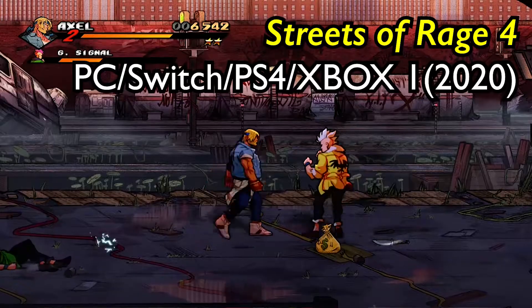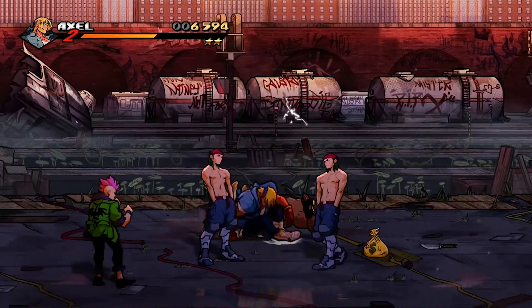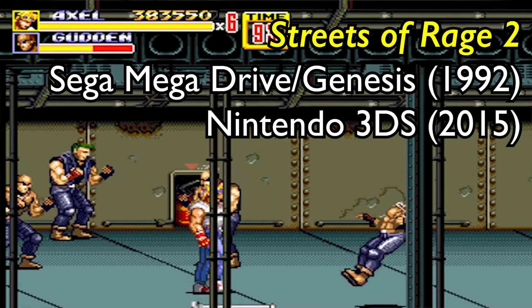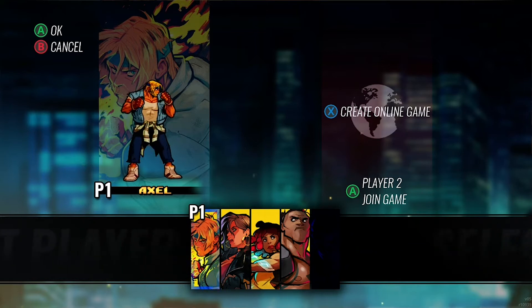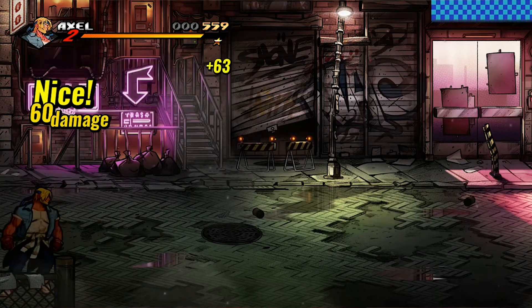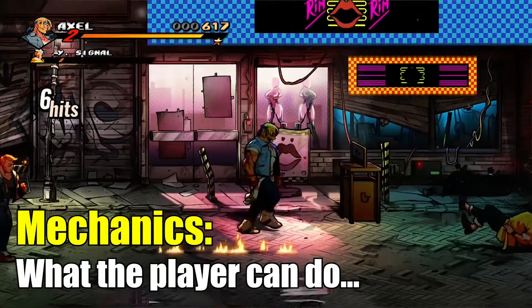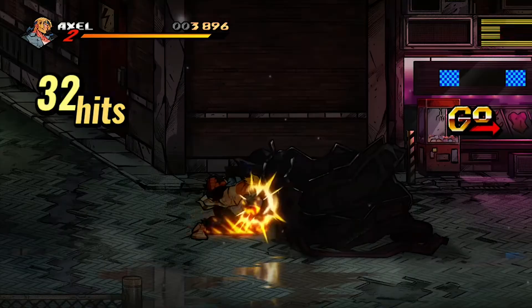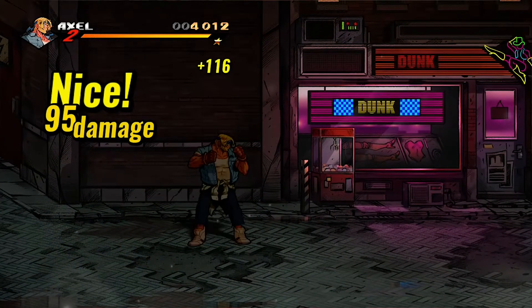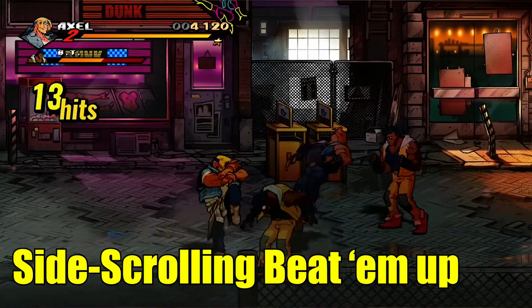If we compare Overcooked 2 with something like 2020's Streets of Rage 4 then we can see that even though the games have different mechanics, objectives and obstacles, these three things are still present. Streets of Rage 4 is a sequel to the highly successful Streets of Rage series from the 1990s. The player chooses from a range of characters who have to make it through different levels beating up as many bad guys as they can along the way. The mechanics involve moving, punching, kicking, throwing and other individual special moves. The screen moves sideways when the player clears each section — a mechanic that gives this genre its name of side-scrolling beat-em-up.